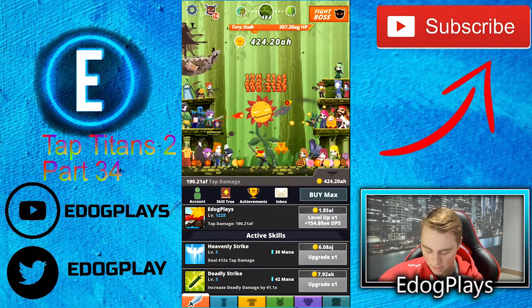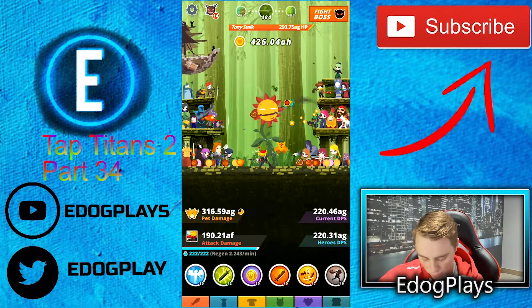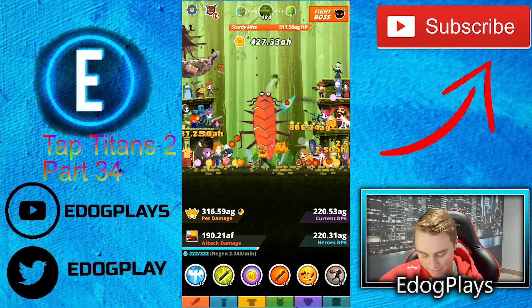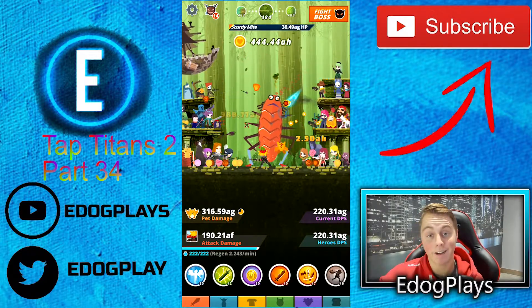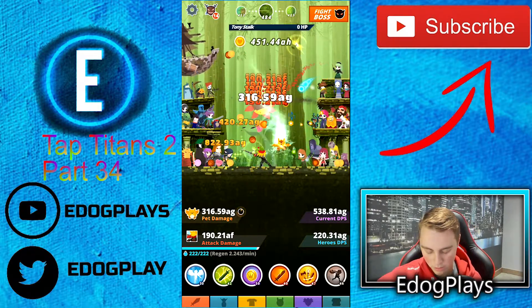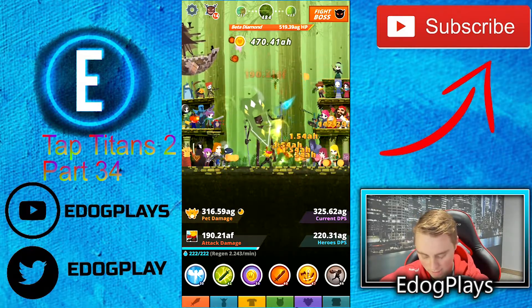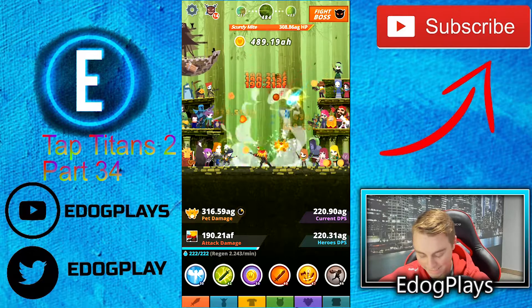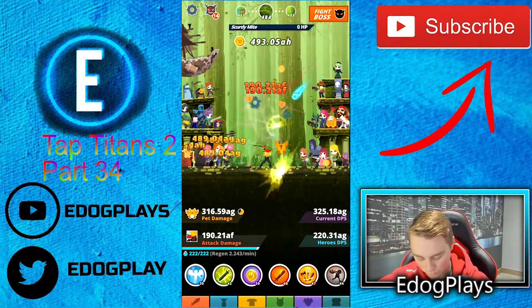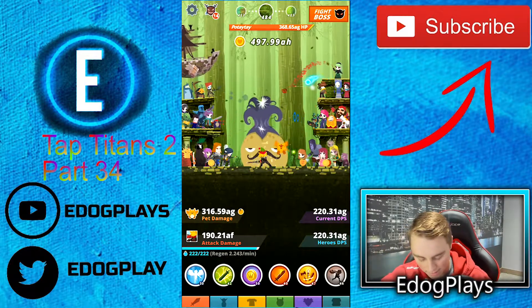I definitely want to get that up. If we take a look here — current hero DPS is 220 — that's how much we're getting from our heroes. If we start tapping it does vary quite a bit. If we tap with both hands, getting up to 500 or even more — it definitely helps a lot, it really does.